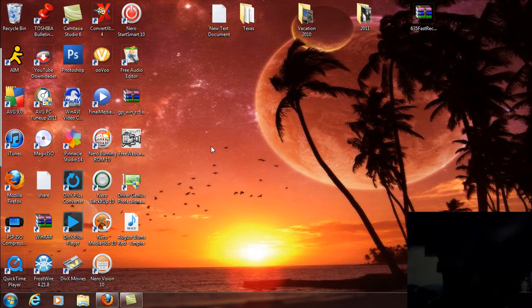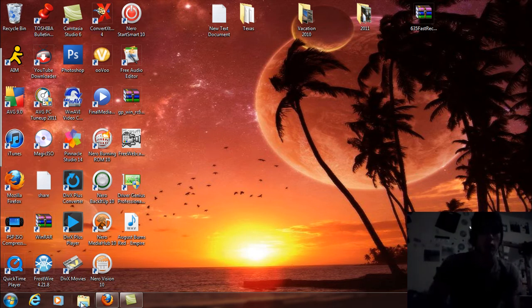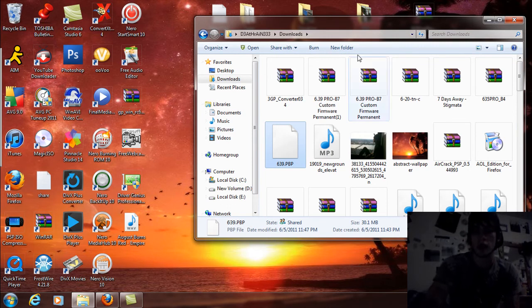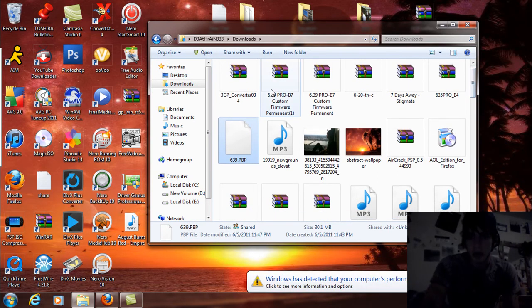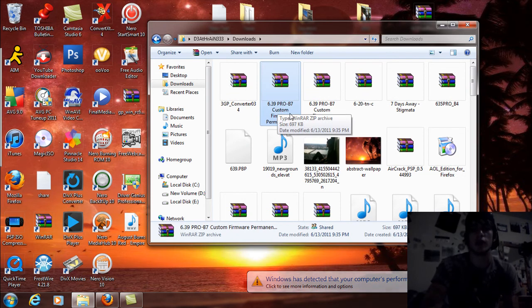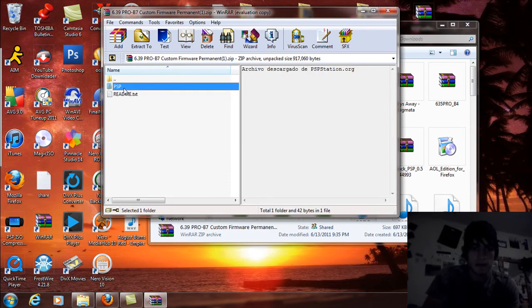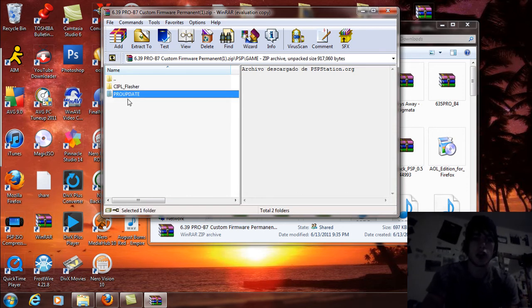Getting down to business — PSP 2000. What you're going to need is the official firmware 6.39, which I'll have for you — 639.pbp. Download that along with the custom firmware pack, the 6.39 Pro B7 custom firmware. In the game folder you've got the CIPL flasher and the pro update. You're going to want to use the pro update first and then the CIPL flasher.